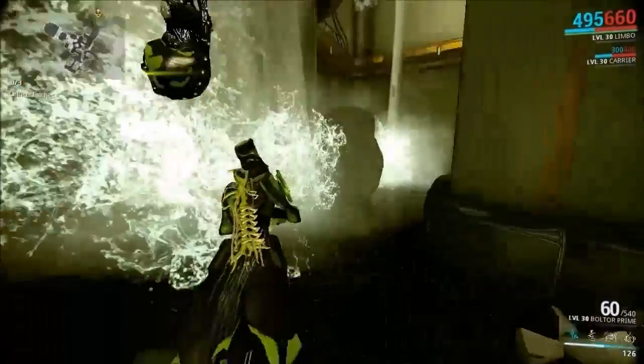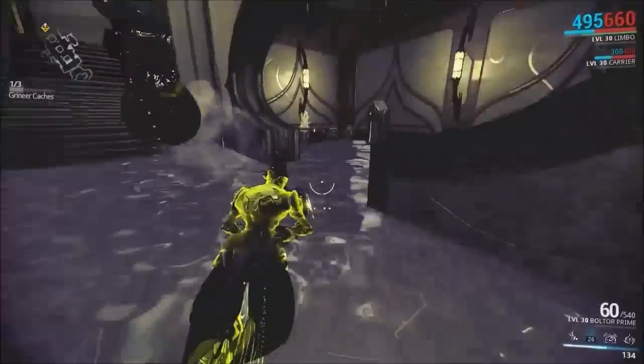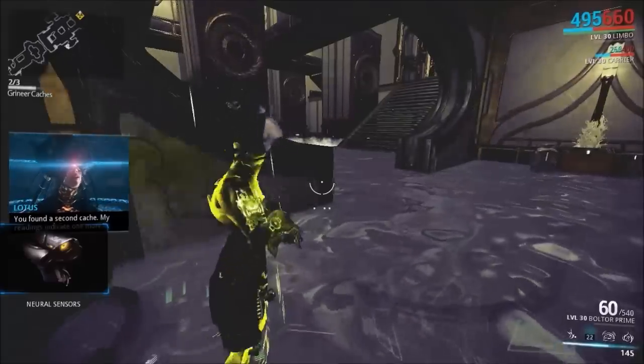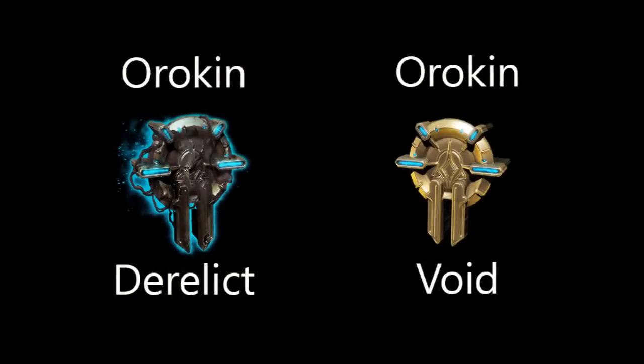Most importantly, the third Derelict cache can also contain 25 Oxium, which is well worth the time investment. In the Orokin Void sabotage, the first locker contains a credit cache or a fusion core, the second locker contains rare materials like the third one in the Orokin Derelict sabotage, and the last locker contains a prime part or a blueprint. Click one of the annotations to go to a video of me doing an Orokin Derelict or Void sabotage mission, where I find all the caches and show you extra spots where you can look for them.